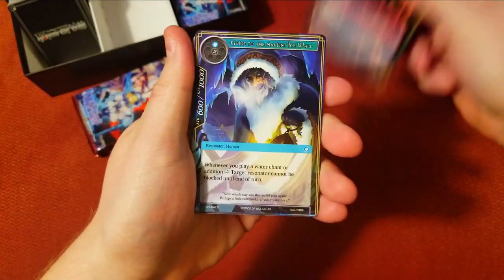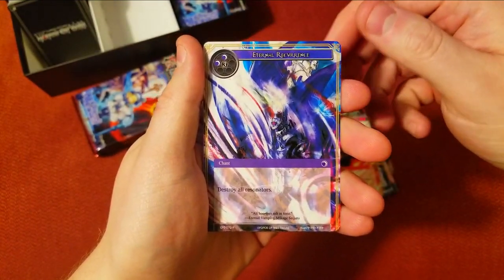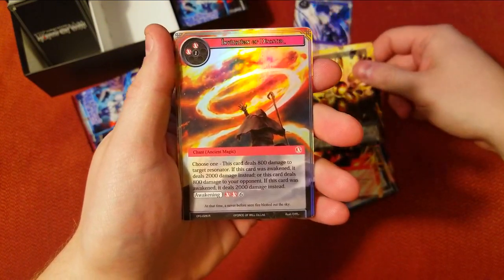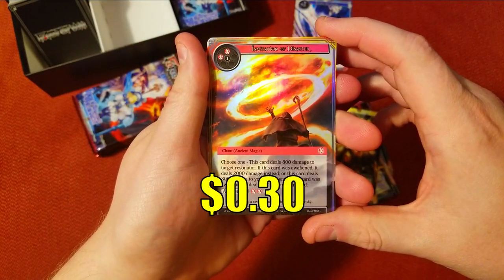We got our nice foil commons at the beginning as we do. Uncommon, uncommon, and the rare is Eternal Recurrence. Then we've got a foil rare — nice! Disaster.